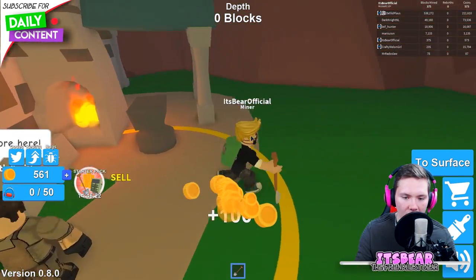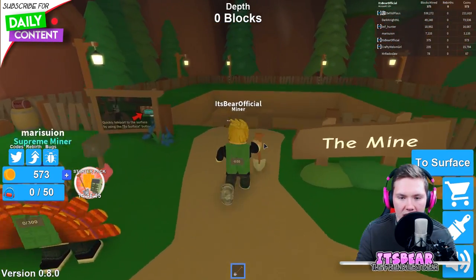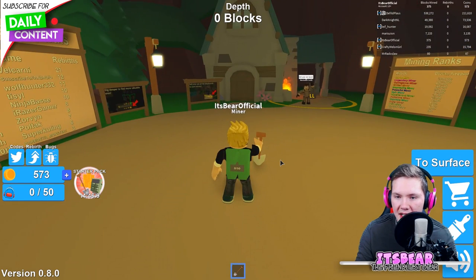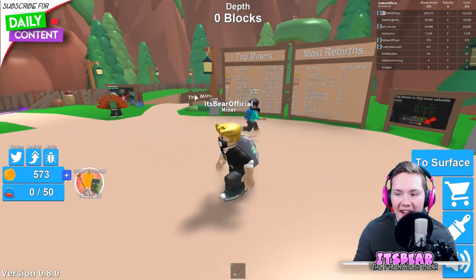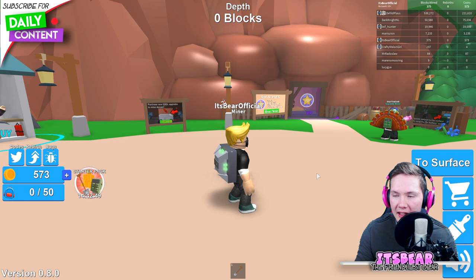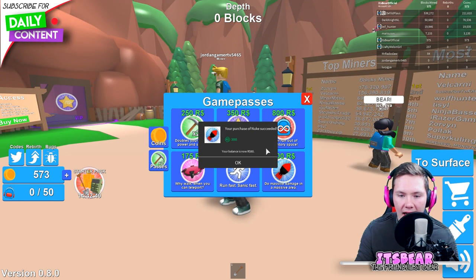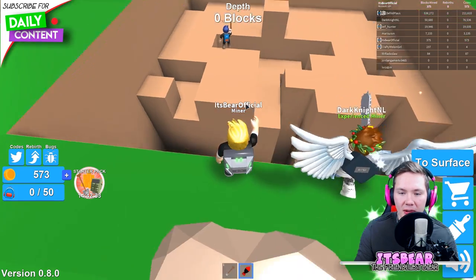Quick bank run - I think we're gonna try and maximize our income. I might buy the infinite backpack - give me a second. Alright, we're back and I have the infinite backpack, this thing looks pretty awesome. That's a nice and easy start. I also want to buy the nuke just to see if it works - I actually have just enough Robux. Let's purchase the nuke and see how overpowered that will be.